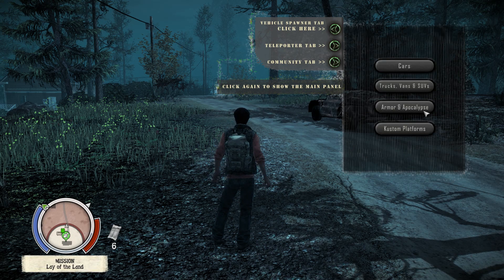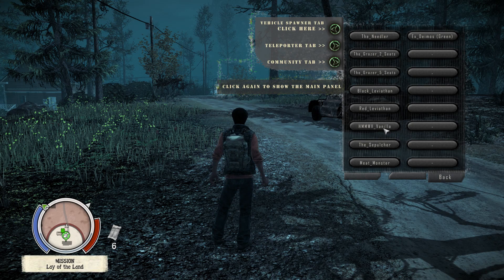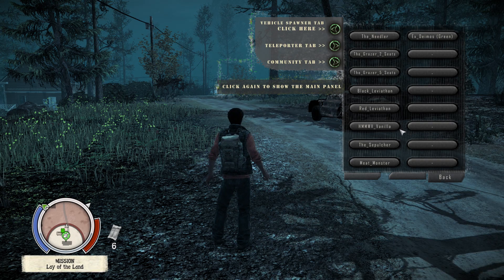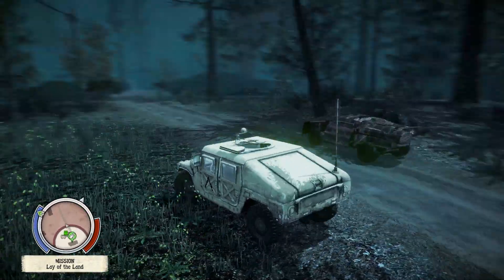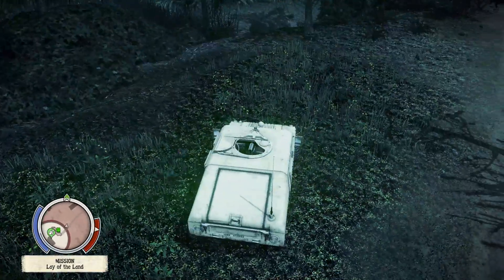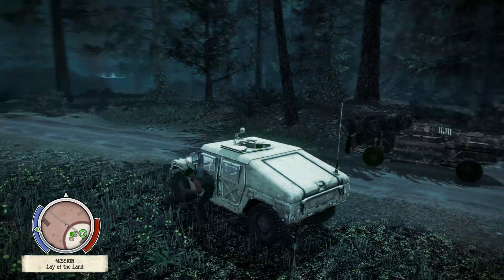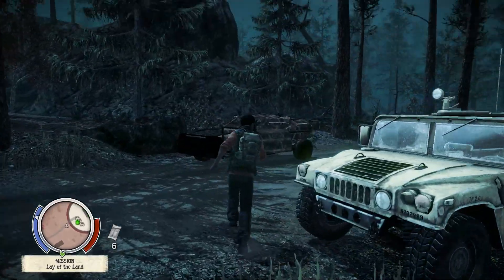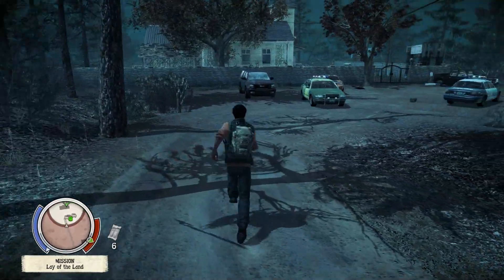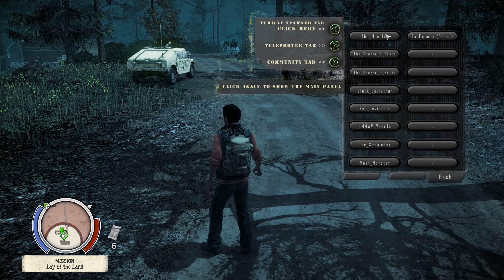Armor and apocalypse covers all your special vehicles, including a Humvee that you're not normally able to drive in the game — I don't think I've ever seen it around. This is your vanilla Humvee, so you'll be able to drive it around, which you normally couldn't. It's not a vehicle that's normally in the game, which is why you go right through the door — the animation to open and close it isn't scripted.